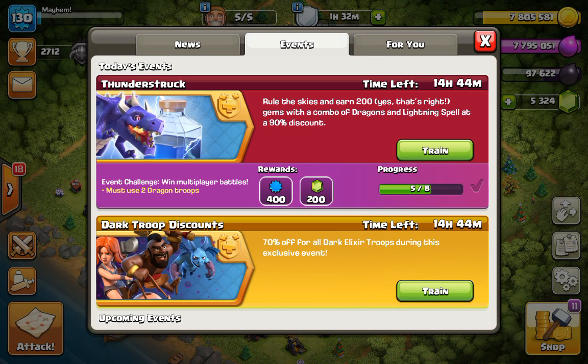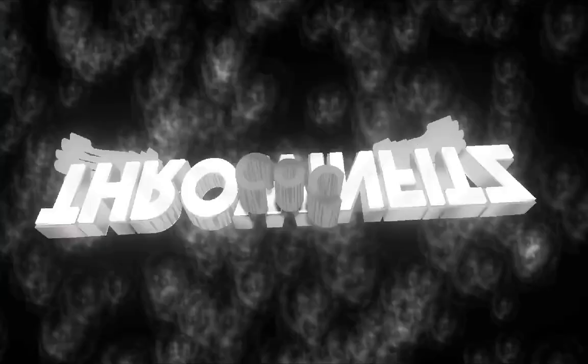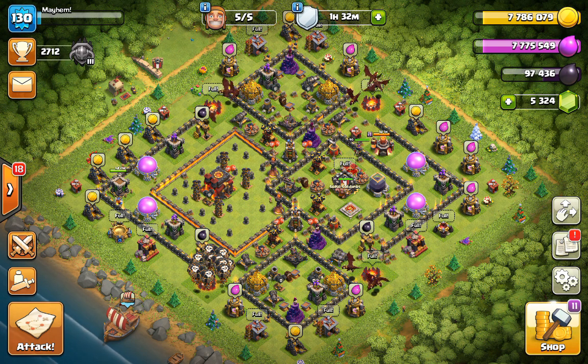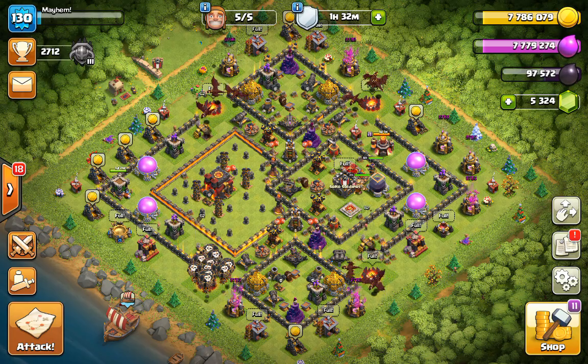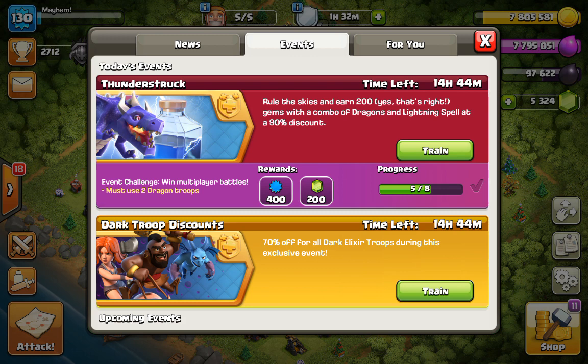In this episode we are thunderstruck. Join me as I finish up this event live on my last three attacks. Let's get into it right now. It's your boy Fitz and we're back with another episode of Clash of Clans. I'm on my Mayhem account, a Town Hall 10, here for the last three raids of the Thunderstruck event for my 200 gems. I'm going to get those gems.